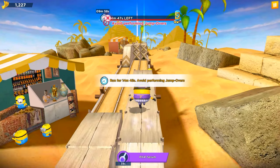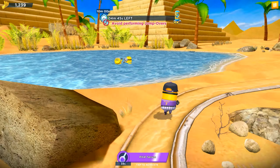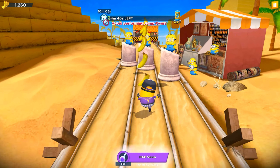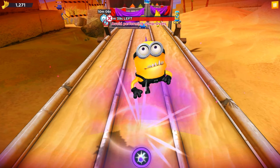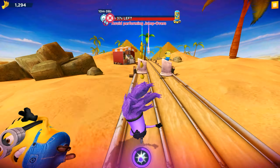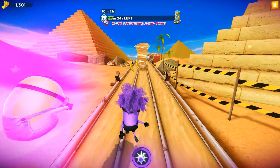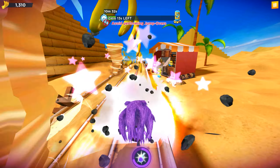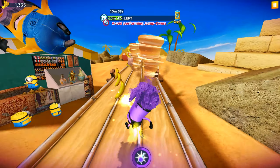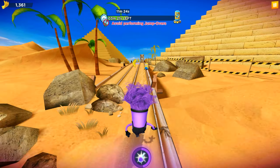We have only 4 minutes and 47 seconds for the third star prize, and I really think it will be an easy one. Now let's get an evil minion — you'll see we have a crazy multiplier. So instead of four minutes, we'll cover all this time and distance within only about two minutes.